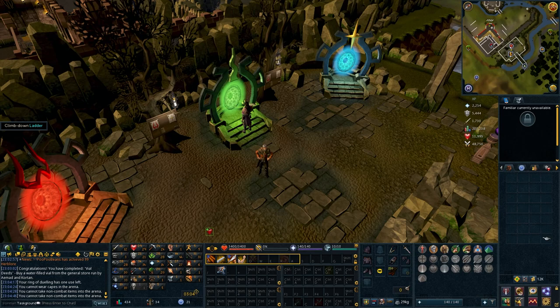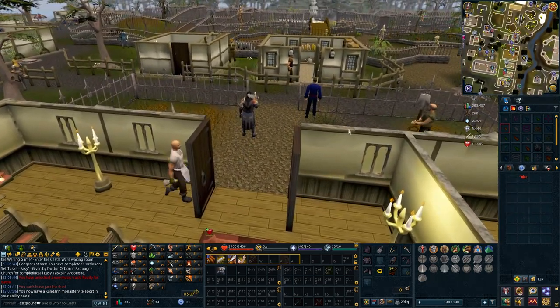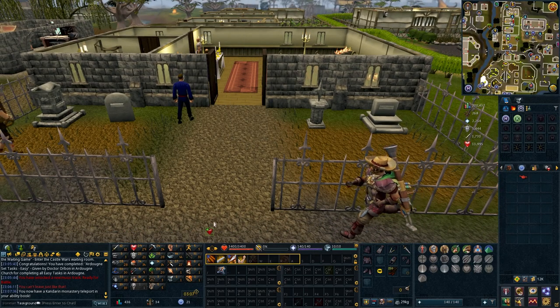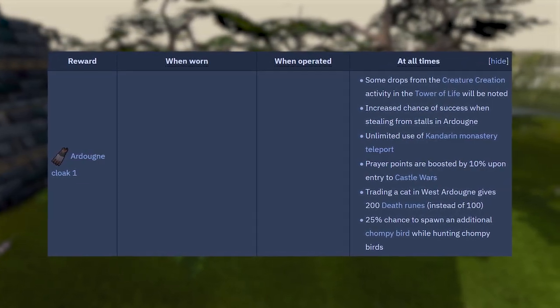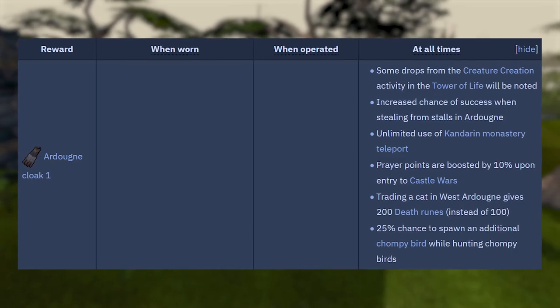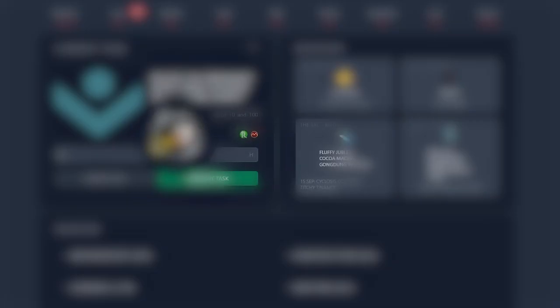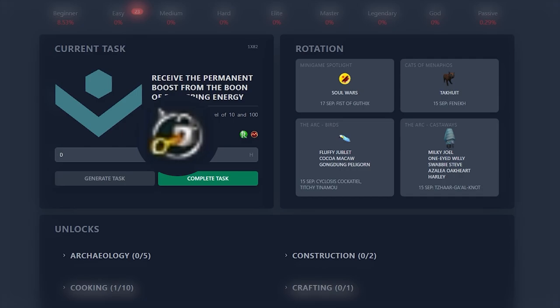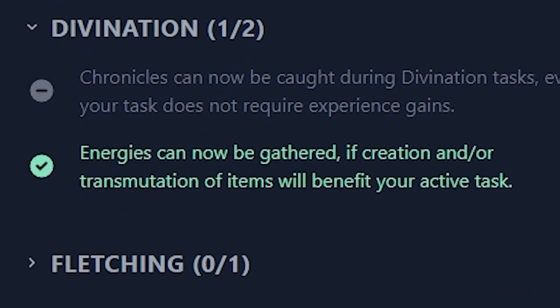I can't bring the hunter lamp with me — gotta waste it. At least we finished the easy achievements. Let's grab the reward. The Ardoin cloak — not a bad piece of gear this early in the game, but the better reward is the unlimited teleports to the Kandarin Monastery. South of Ardoin is a weird location and the only quick way to get there is with this teleport. We also have a 25% chance to spawn an additional chompy bird when hunting chompies. The lamp gives 1000 XP in a skill at or above level 25 — I'll use it on herblore, getting us to level 29. The mystery symbol signifies that completing the task unlocks one of the perks listed below. The perk I unlocked after making the boon of flickering energy: energies can now be gathered if creation and/or transmutation of items will benefit your active task. I'll need to keep it fresh in my mind for some super niche use down the line.